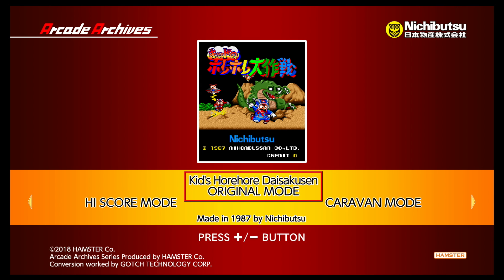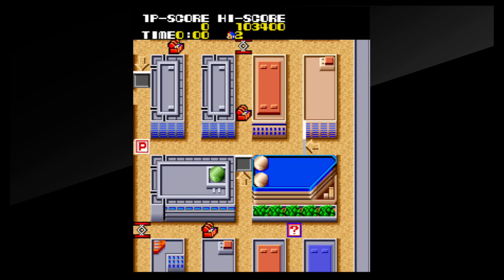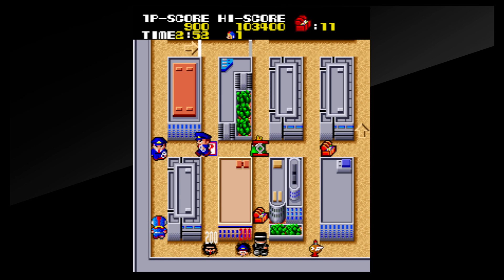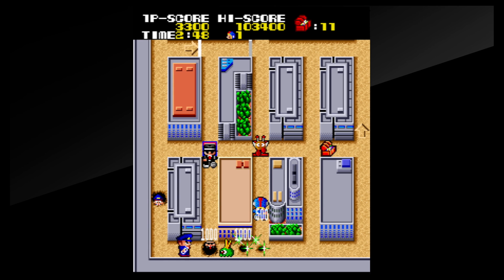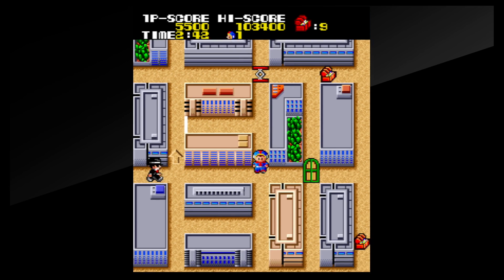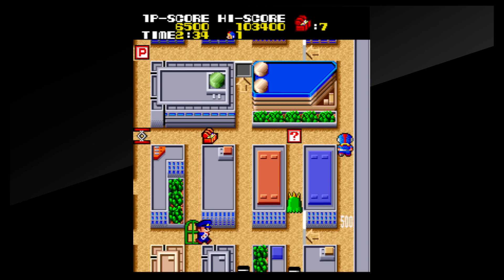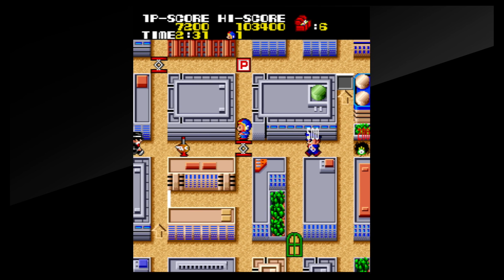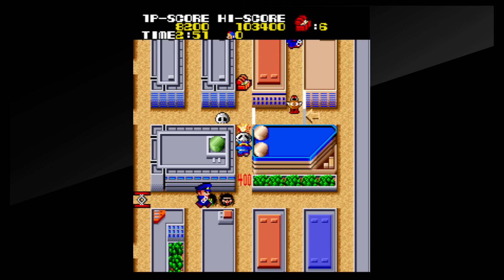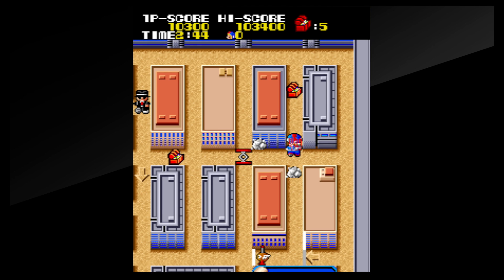Kids Hore Hore Daisakusen — I can't quite pronounce the name. This game reminds me a lot of Crater Maze for the TurboGrafx-16. You have a stage area, you have to pick up all the items, and these enemies keep getting in your way so you have to dig holes. A little like Loderunner style but in 3D. You dig the holes, they fall in, but they show up again later. There are platforming elements and other items to help you along the way. A lot of fun — I just love how this game looks. It's available in the U.S. eShop.